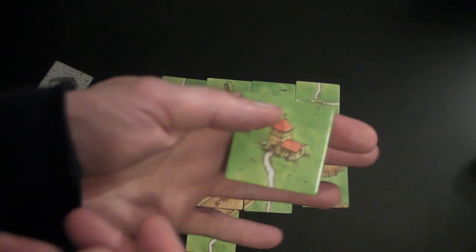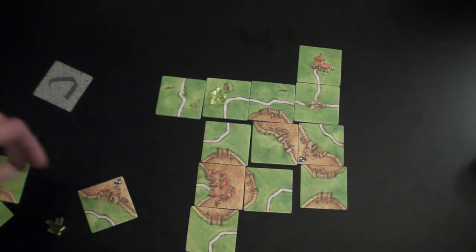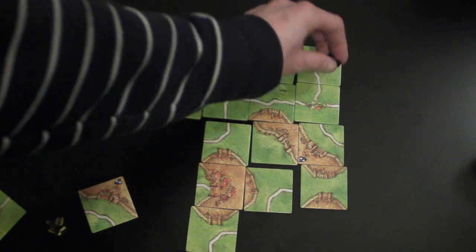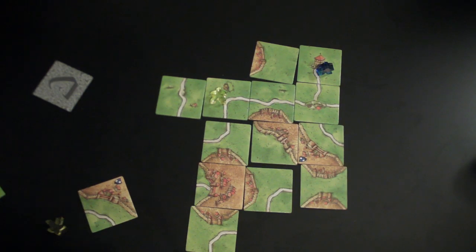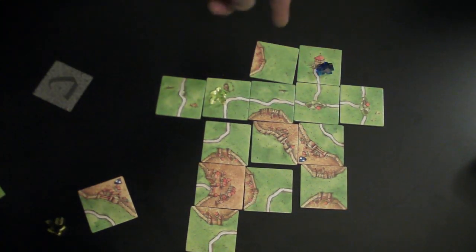You can also play a cloister tile. In this case this one's got a road, that's how it goes there. And you get 1 point for each tile that surrounds it, including the tile itself. So once you get them all the way around, that would be 9 points.